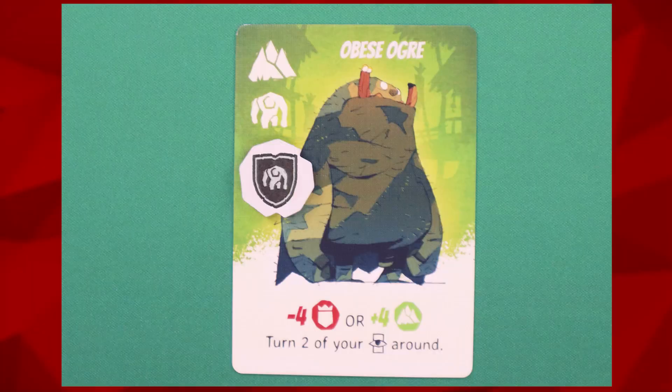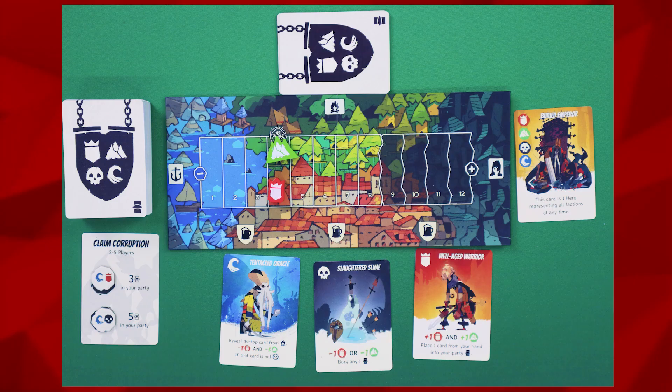If the card already has the Guardian faction printed on it, the protection token does not double the Guardian faction or change the card in any other way. Other than that, gameplay will be the same, keeping in mind that corrupted heroes will most likely change factions at the end of the game.